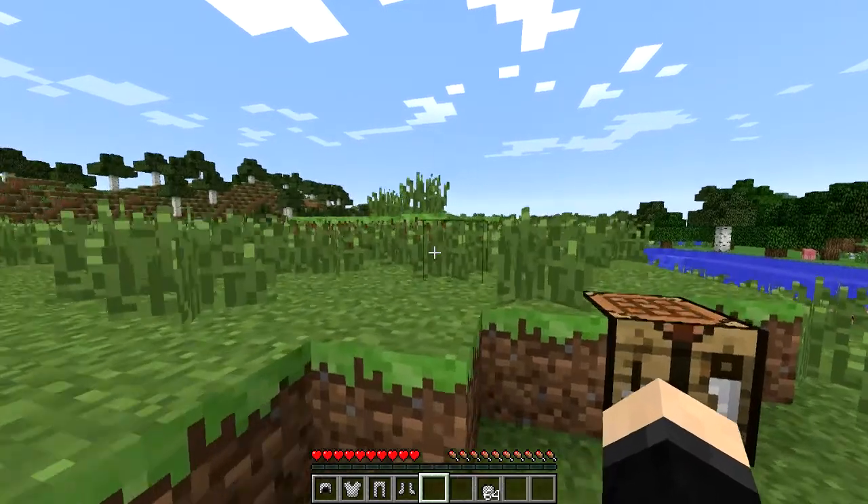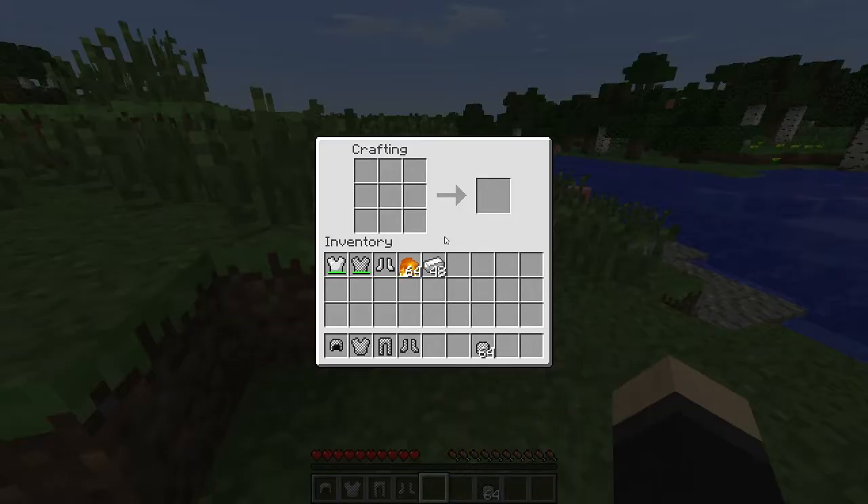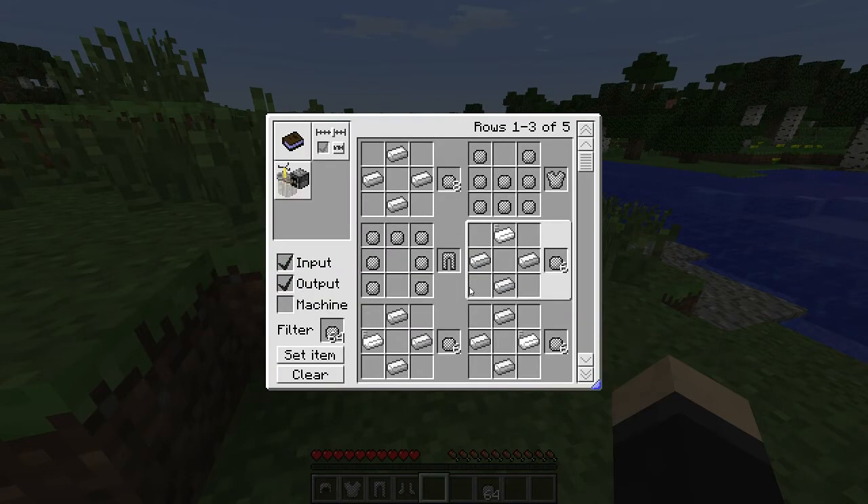So this mod pretty much just provides a nice viable way to actually use chain armor in normal survival. There is also another little perk this mod adds over some of the other chain mods, and that's an alternate recipe for the chain links.